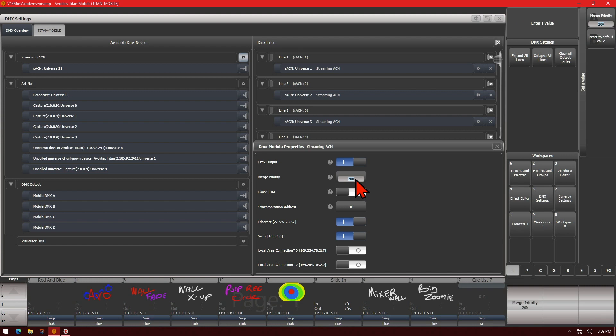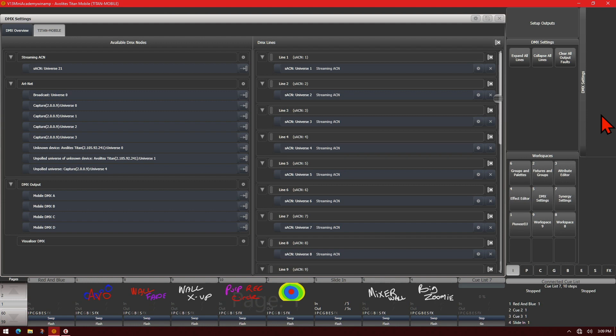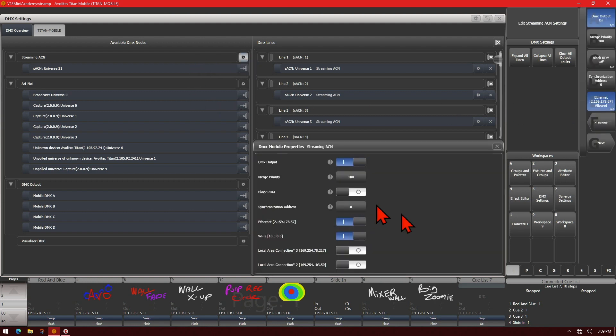It's currently set to 200. I can simply click on it and type in a new value. I can click here to reset it to the default value, and we'll see that it goes back to 100.